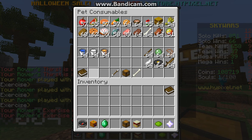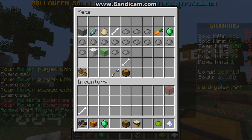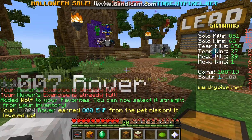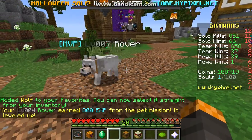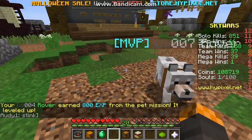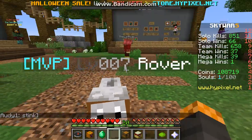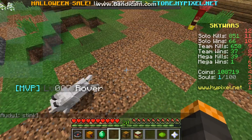Then you want to do it with water and exercise as well. Then add them to your favorites, go back, and click on 'Send your pets on a mission.' At the bottom it says you're level 4. It earned 800 XP from the last pet mission and it leveled up — so now it's level 7. My rover is level 7.